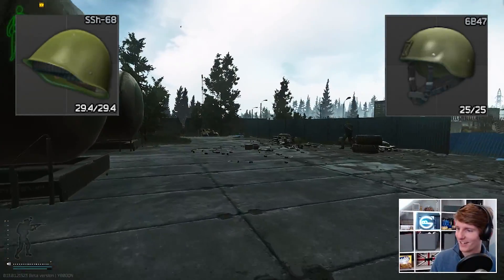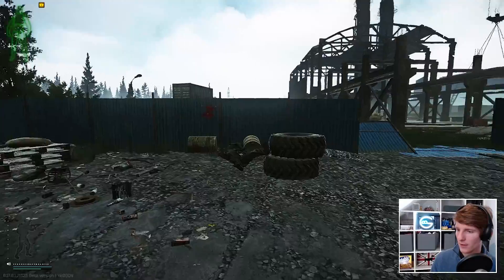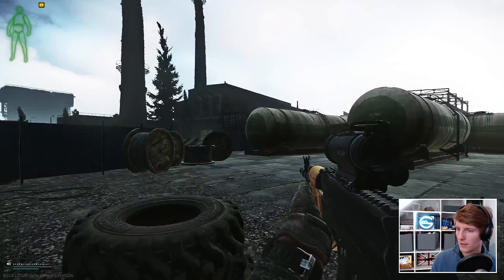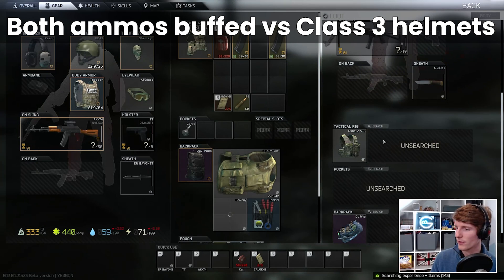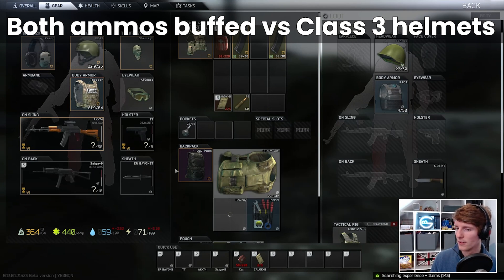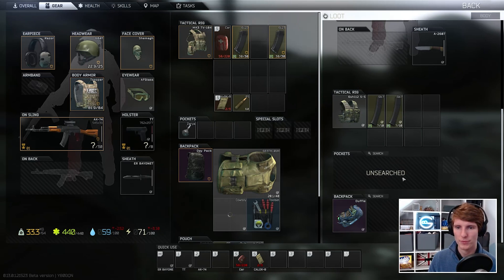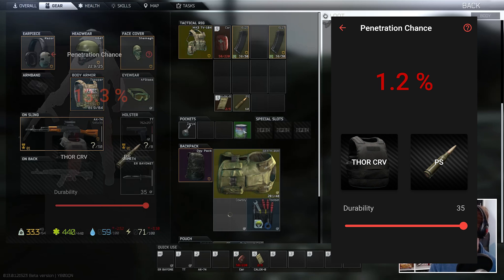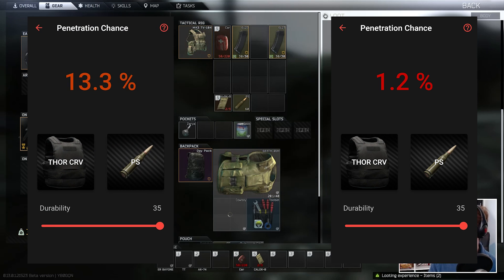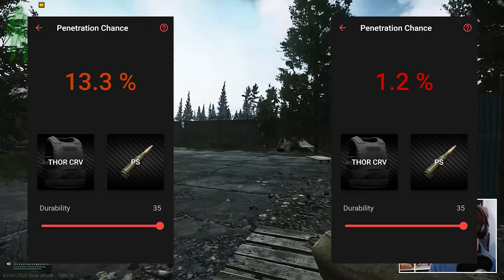Body shots have always needed multiple hits to kill with most weapons in the game, but headshots are usually very binary with the outcome being a kill or not. So the primary effect here is to buff both ammo significantly against class 3 helmets, which are by far the most common used in the first month of a new patch. Against class 4 armor, it's not quite as straightforward because armor damage comes more into play. Previously we had a 1.2% chance to pen on hit 1 and now it's 13%, meaning we'll very likely need to damage the armor first and finally get through after a couple of shots.